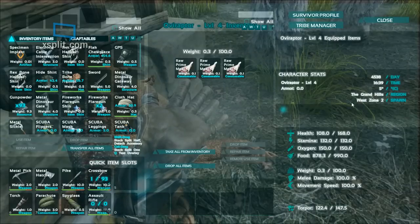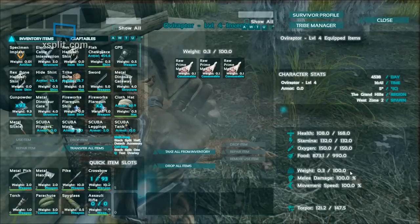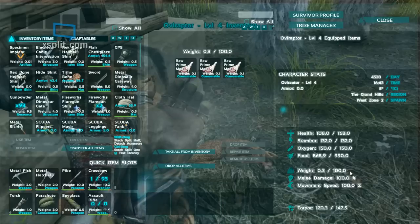So taking a look at it, it's pretty low on health, only 168 — it is a level 4. Base weight looks like 100, so you'll be able to pick up a couple eggs here for us. I figure 80 pounds worth, maybe 4 Brano eggs.